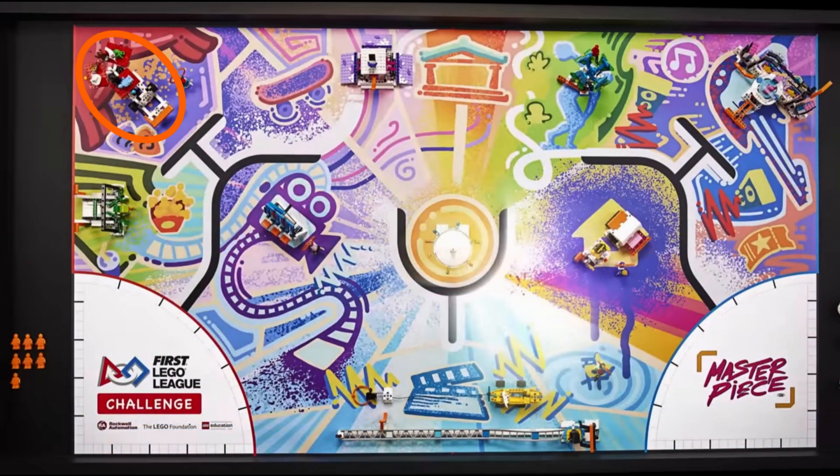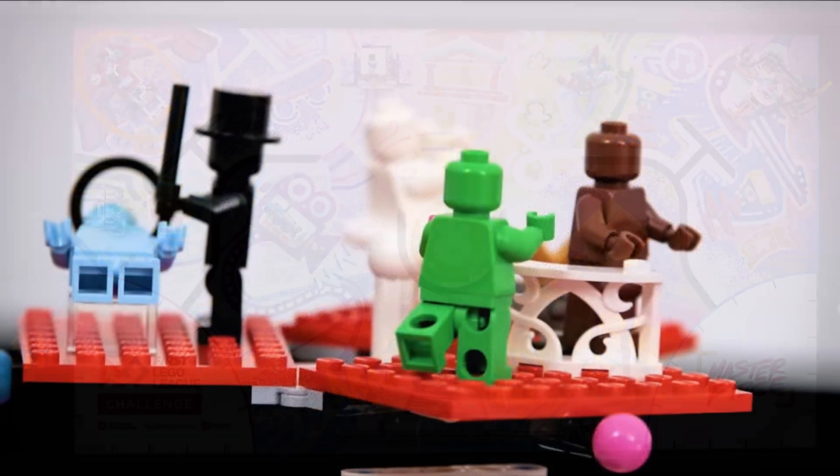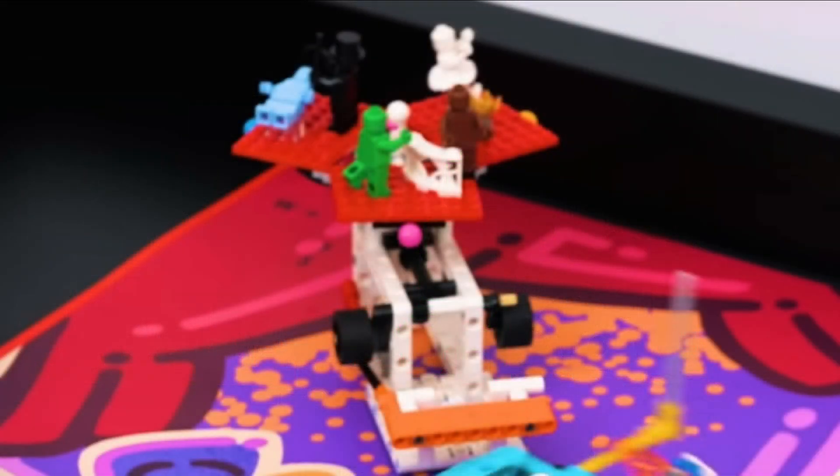The next mission model is what we are calling the performing arts mission. On the mat, there are two theater masks and a curtain illustrated by this mission. The model has what looks like a rotating platform with three stages showing different types of performances: a magic show, a ballet, and a play. For activation, we think the orange cross beam in the front of the model pivots down to lift up the wheels on either side to spin the three stages, though it might be possible for a robot to just spin the stages directly. We think that teams will be able to score different points depending on what stage is in the front at the end of the match.